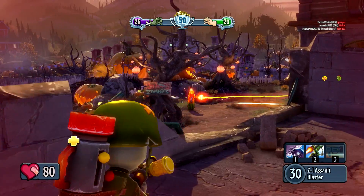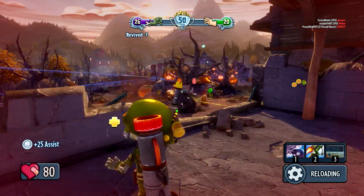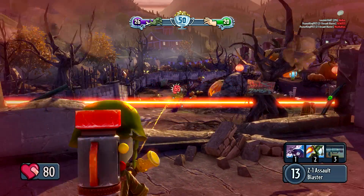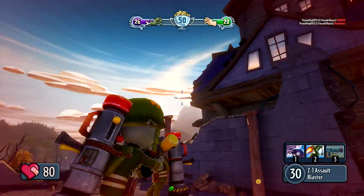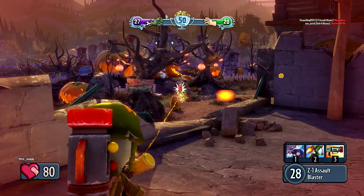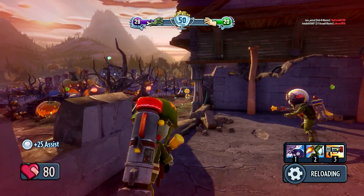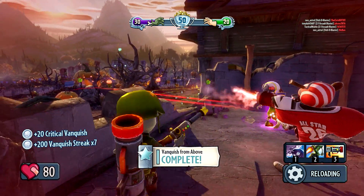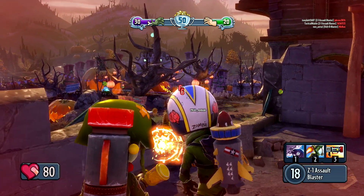You do have an option of choosing your character each match or each respawn. I'm using the Foot Soldier — the Foot Soldier does a lot of damage quickly, but he only does about five or six damage per shot. If you play as a sniper, which is the Cactus, you'd do 25 to 35 damage, so you'll fall in love with one particular character once you've played a bit.